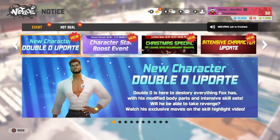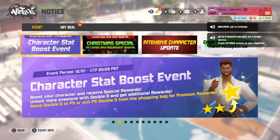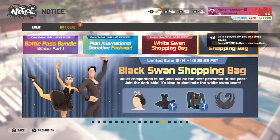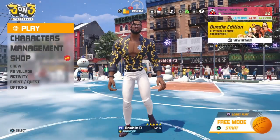Hey everybody, welcome back to another video of Marmar Gaming. Today I'm doing a Double D review. I was supposed to have been doing a Double D review a couple days ago, but I was grinding out my Double D and then I found out that I can't Prestige 6 him unless I have a Power Forward Star book.